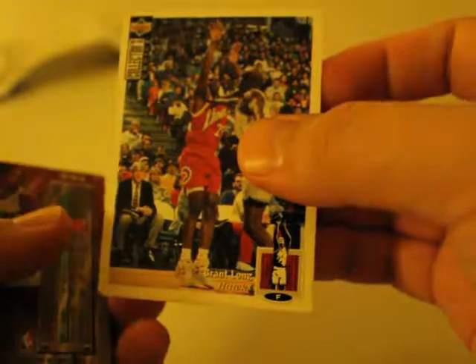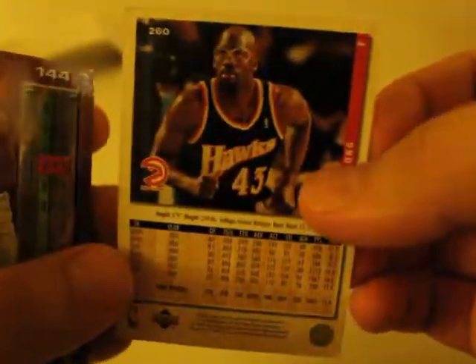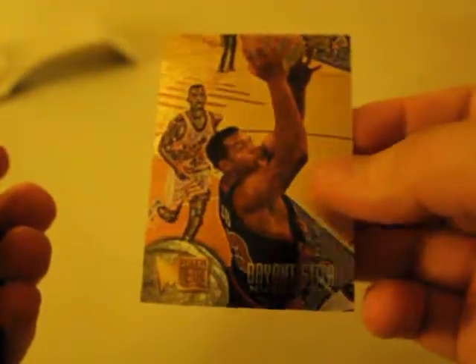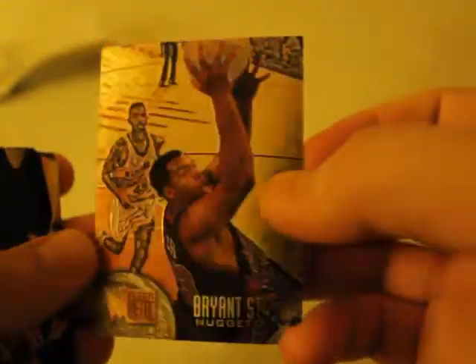The next one is Grant Long. And our next one is Bryant Stith, Nuggets. It's pretty cool — this is a refractor card, I believe. It's really nice. Look at that. It feels kind of bumpy, grainy surface. It's pretty cool.